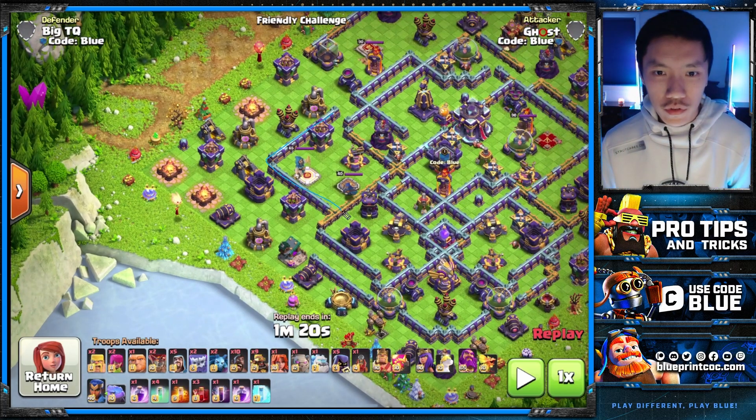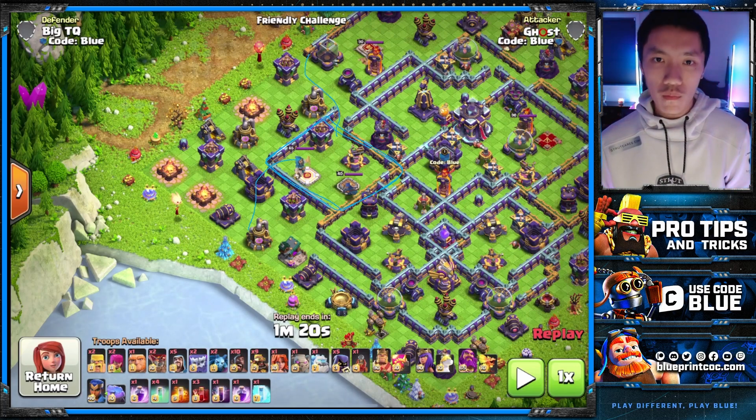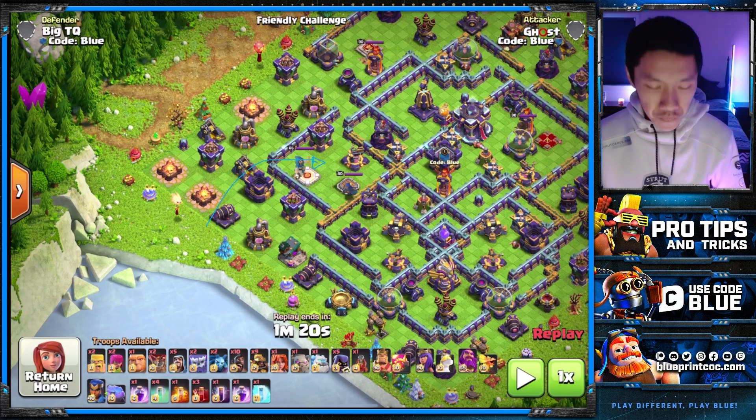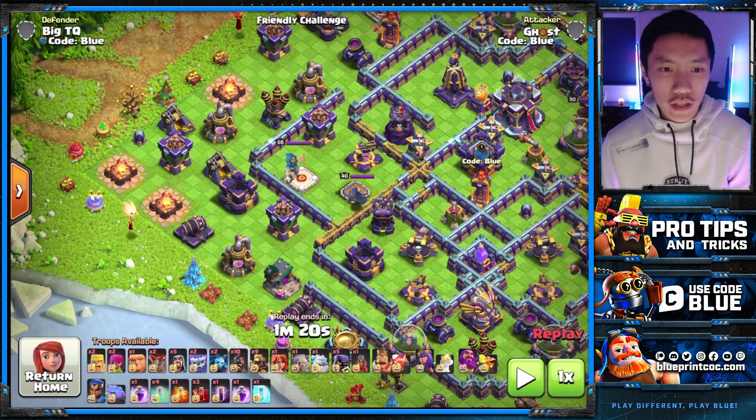My ultimate goal is to Sui my Barbarian King inside of this compartment. You can have your King go into here from the top side, but what I find easier is going into the compartment this way — dealing with the RC first and then the CC pull afterwards. What I'm going to use is incorporating a Yeti. If I drop a Yeti on the right side of this cannon, it will go to this elixir collector and the Yeti mites will take it down. With the Yeti and a Wizard, they'll take down two other buildings. Then the King goes on the right side of the camp, to the army camp, archer tower, and straight inwards into this RC compartment.